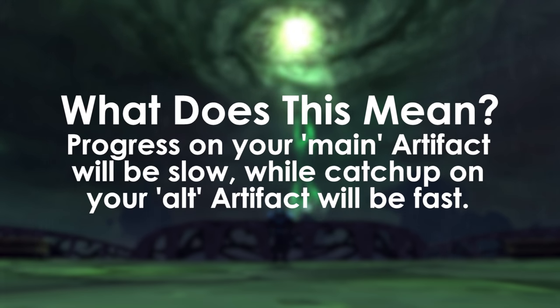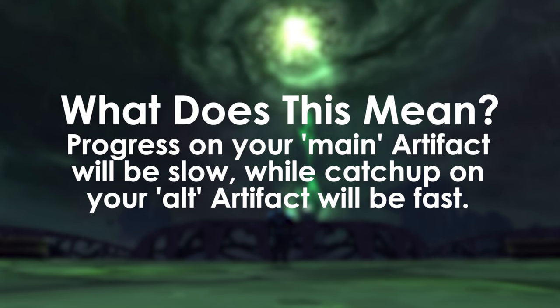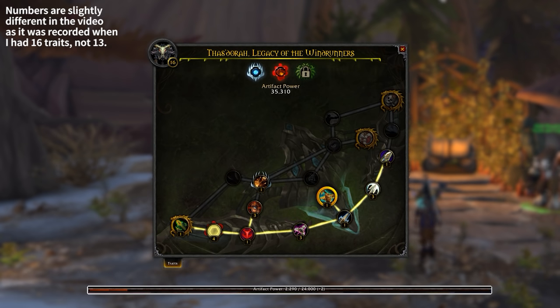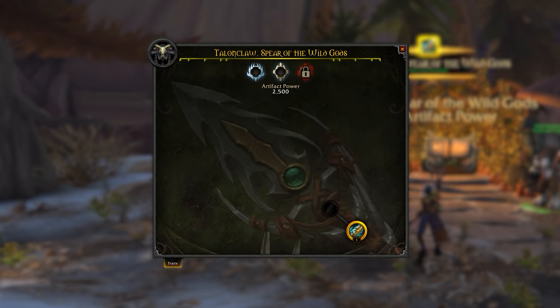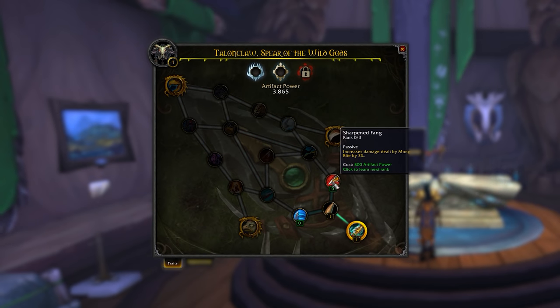So you're going to progress at a slow enough pace on your main's Artifact Weapon, but you will be able to catch up on your alt specs really quickly. For example, my Beta Hunter has 13 traits. The next Artifact trait would cost me 24,000 power, and I have an Artifact Knowledge multiplier of 1775, so an Artifact Power World Quest would give me about 3,200 power. If I decided I wanted to play Beast Mastery instead and start its Artifact Weapon from scratch, the amount of power earned from a single World Quest would give me multiple traits with the new Beast Mastery weapon. So maintaining your off-spec is pretty easy.